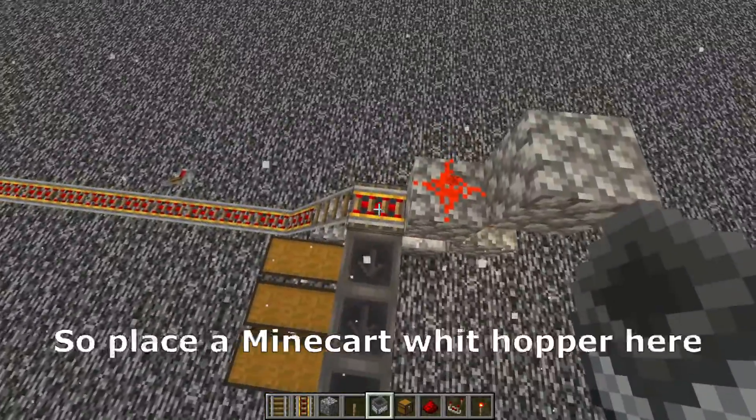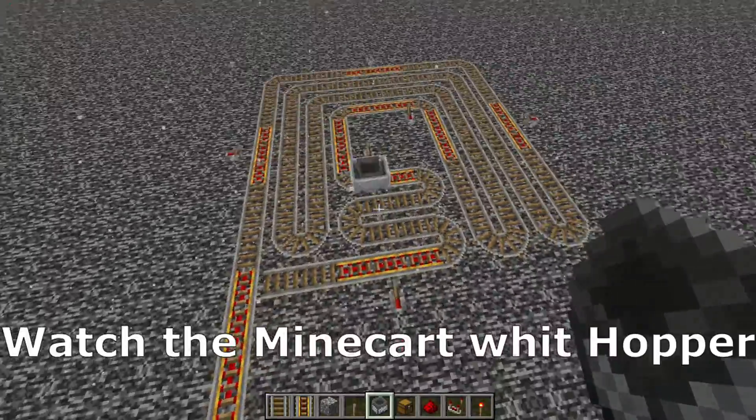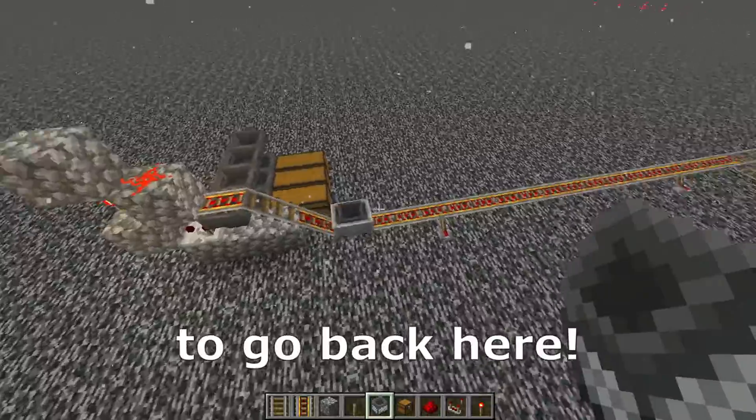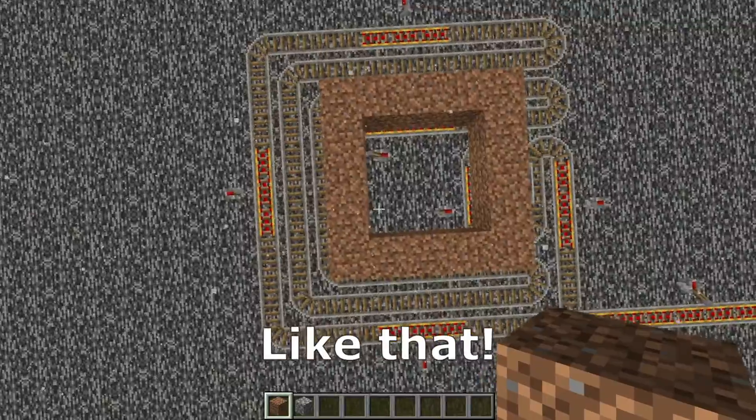Now it's time to test the system. Place a minecart hopper here and watch the minecart hopper — it's important that it doesn't stop somewhere here. Now go back to the interior; we need to place some dirt like that and surround it with more dirt.